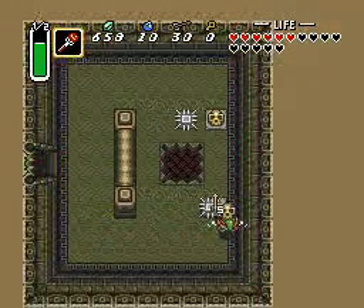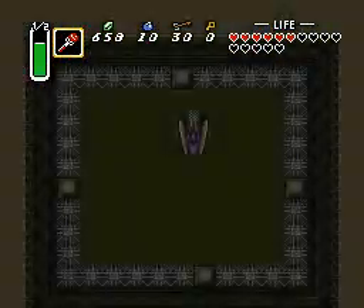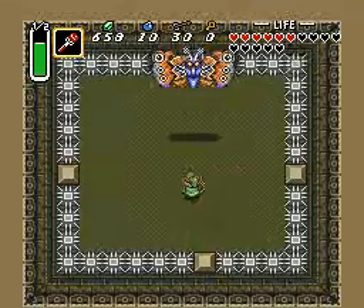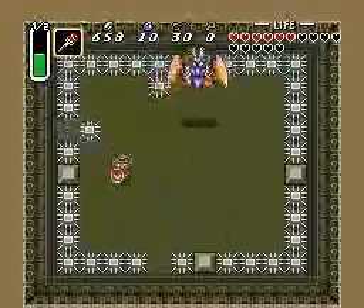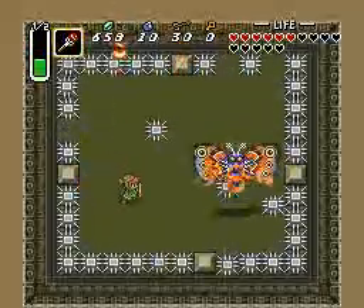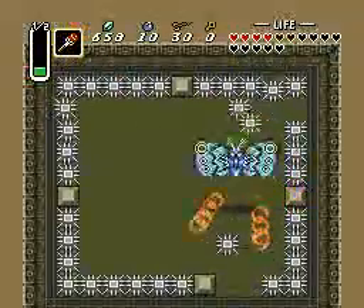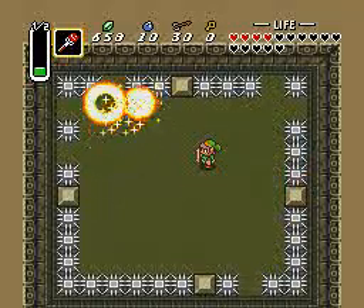That will bring us down to the boss. It's a quick dungeon, as you can see. Quick boss, too. Hit him with the fire wand as many times as you can, and then hit him with the sword. Since we have a very powerful sword now... quick. This is Mothro. Yeah, that's it. That's it for him.